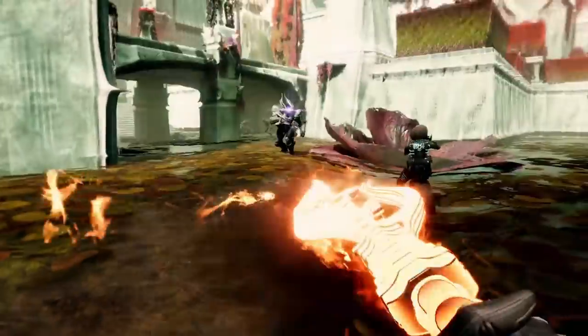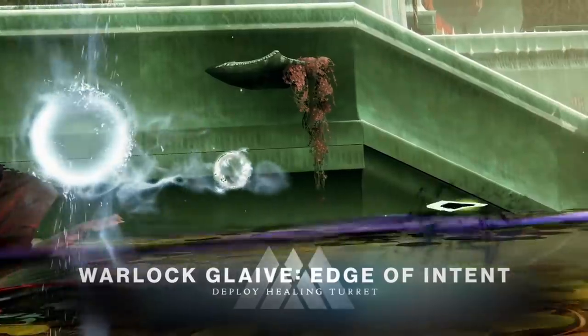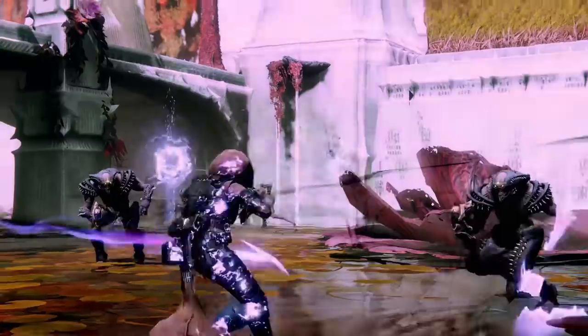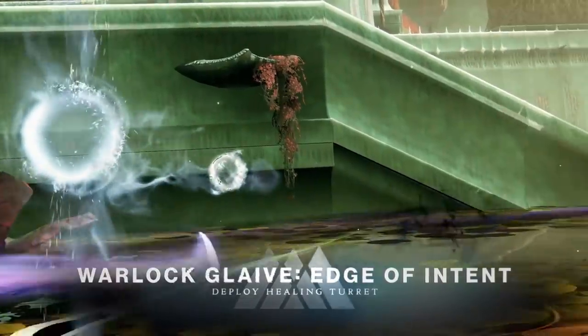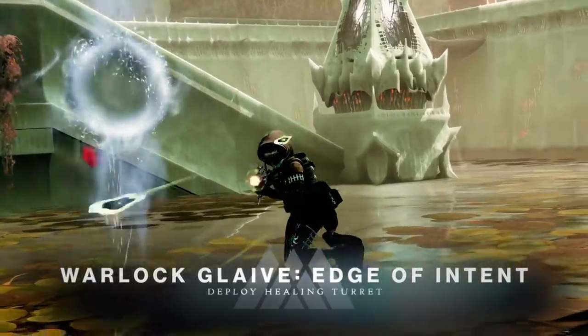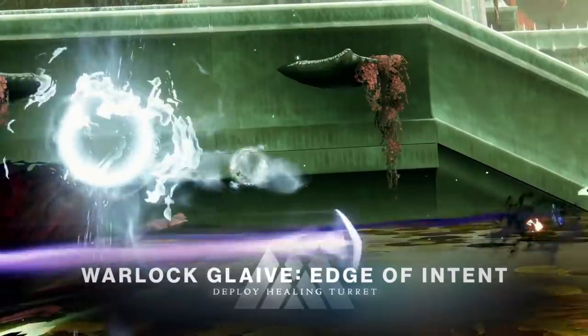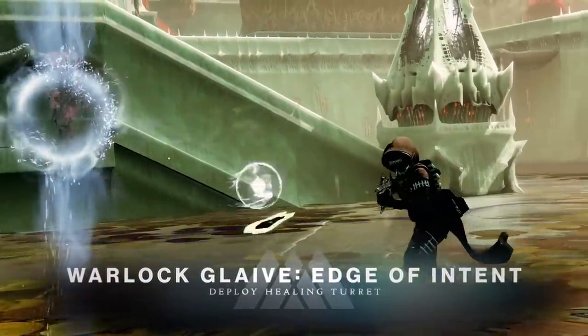Next up we see the Warlock Glaive, Edge of Intent, and this deploys a healing turret. You can see it's shot and then the healing turret sends out seeking projectiles similar to Noble Rounds that will hit nearby allies and heal them. That's a great degree of utility — shoot your glaive across the map and start healing allies within that area. You could put together a full healing build, throw on Boots of the Assembler, and just be the ultimate team medic.